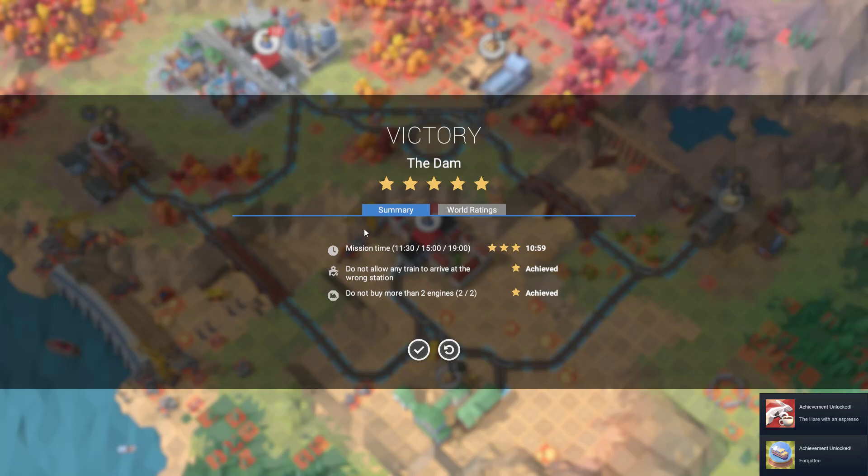There we go — two achievements: 'Hare with an Espresso' and 'Forgotten.' Any questions or comments, feel free to leave them below. If you found an easier level than this one to do it on, definitely let me know, because this one was a little bit tough and you did have to get in the swing of the level before getting it — that 4x speed is very difficult. Feel free to like and subscribe, and until next time, I'll catch you later.